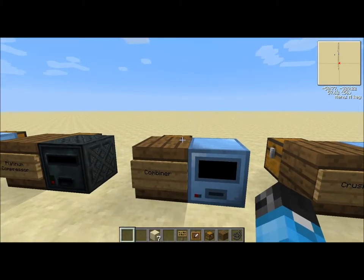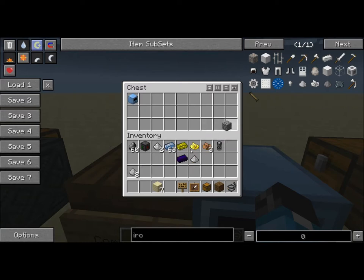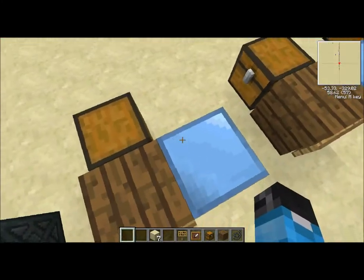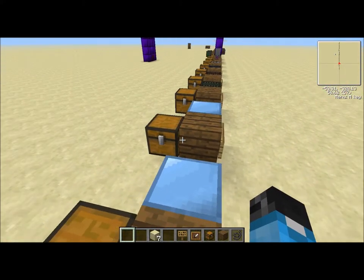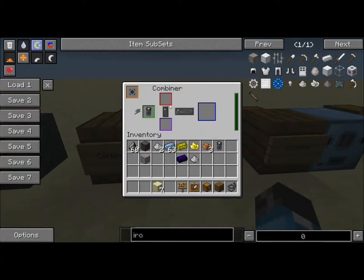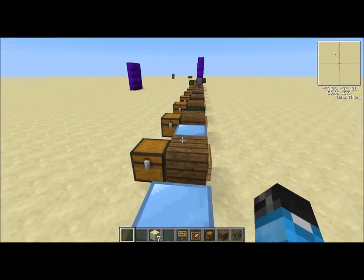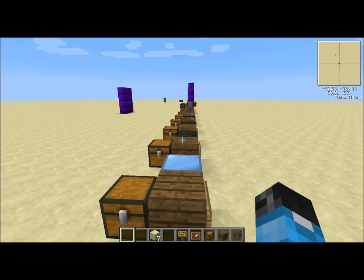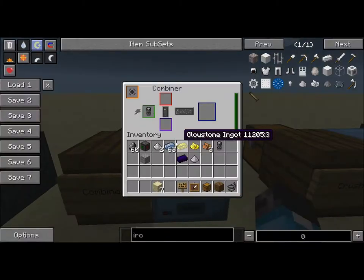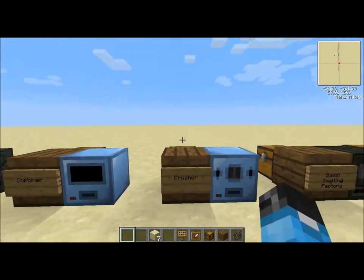We've got a combiner, and what this does is it takes eight dust and one cobblestone as your infuse, and it makes iron ore. So eight of any dust plus a piece of cobblestone will make your ore, which is very inefficient. Eight dust make one ore, and the only thing you can do with ore is to make it into more dust or more ingots. I don't really know where that's supposed to come in as a really good thing - it just seems a little bit wonky to me.